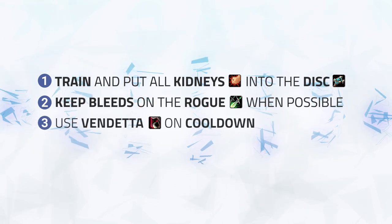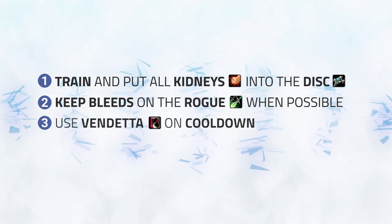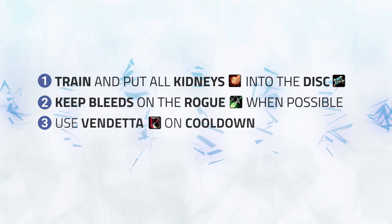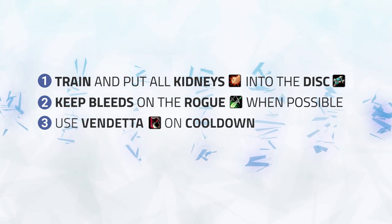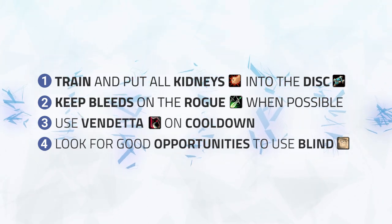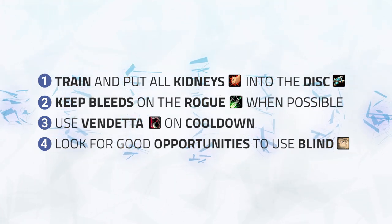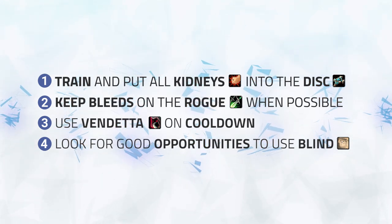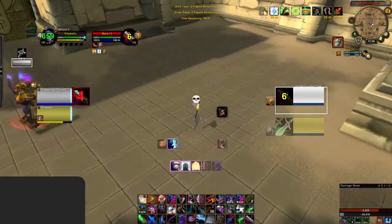Next, you should be using Vendetta on cooldown. Sitting on Vendetta and waiting for the perfect moment will usually backfire, as you allow the enemy Rogue to Vendetta earlier and potentially get a second Vendetta to win the game. Just use it early to start forcing Disc Priest cooldowns immediately. Finally, you should be looking for good opportunities to use Blind — blinding someone without a trinket into a Sap to reverse pressure, or forcing a trinket with Blind and then punishing them afterwards. With that all out of the way, let's get into the gameplay analysis.